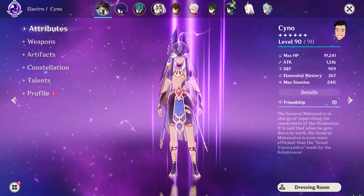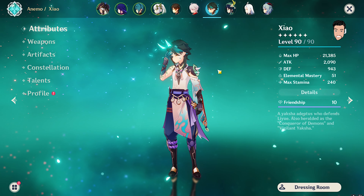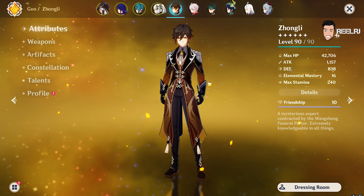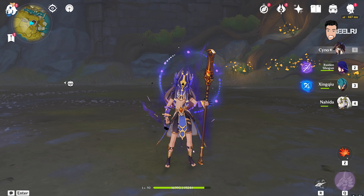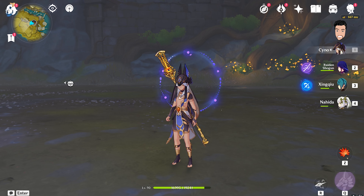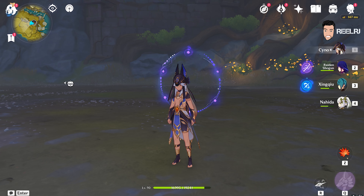On Cyno the damage is very good, and on Xiao we can hit easily 70k to 80k. With Zhongli we can hit around 70k with his ult. The damages are very insane with Wavebreaker's Fin. I hope you liked the video — if you did, please hit the like button and share this video with your friends to let them know how strong the Wavebreaker's Fin weapon is. Thank you for watching, see you in the next video!